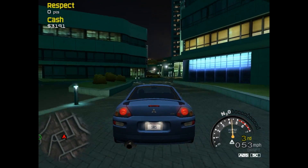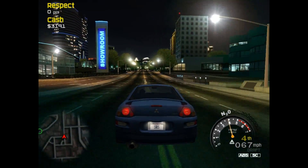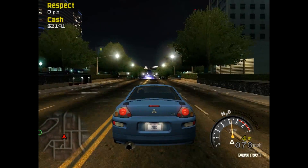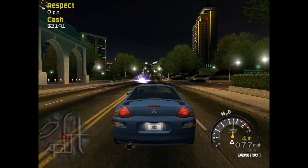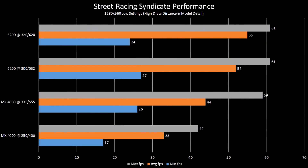Up next is Street Racing Syndicate, a much more demanding DirectX 9 title. This game was tested at 1280x960 at minimum settings, with the exception of high draw distance and model detail. The numbers were definitely in the 6200's favor, since SRS really takes advantage of DirectX 9 hardware shaders. Unfortunately, the game tops out at 60 FPS, so the 6200 couldn't flex its muscles as much as it could have. Still, overclocking the MX-4000 really helped with the minimum frame rate, making for a much smoother experience.